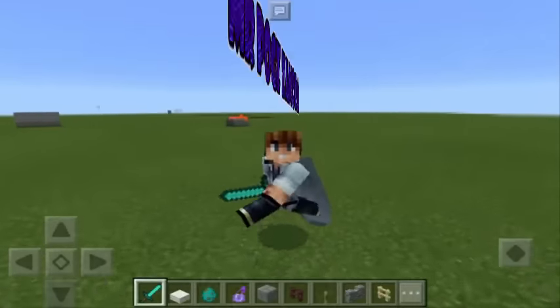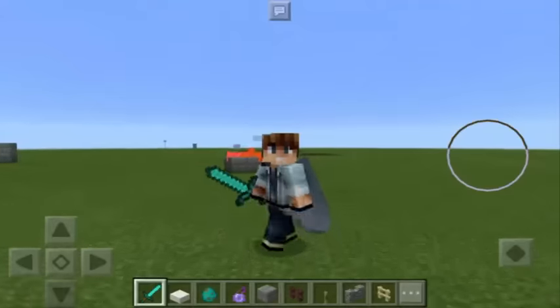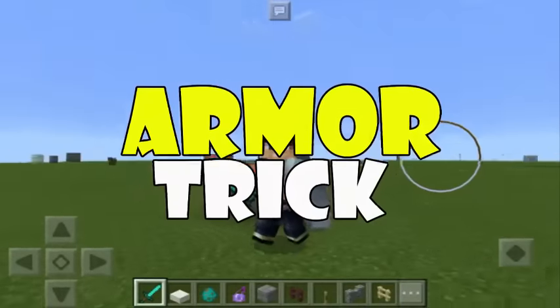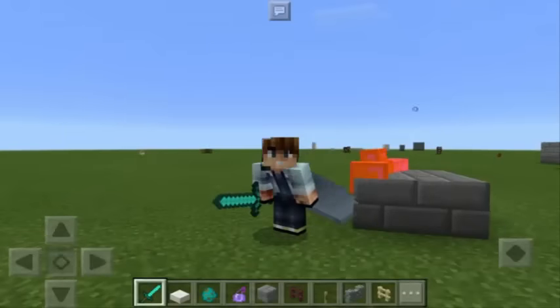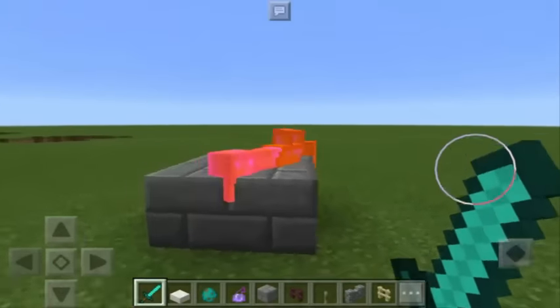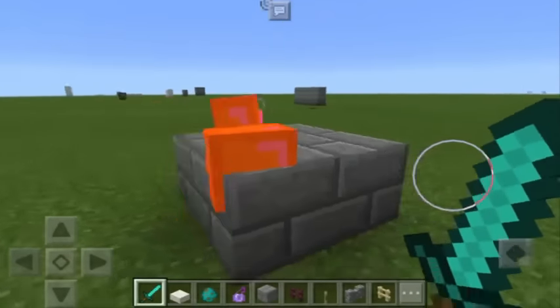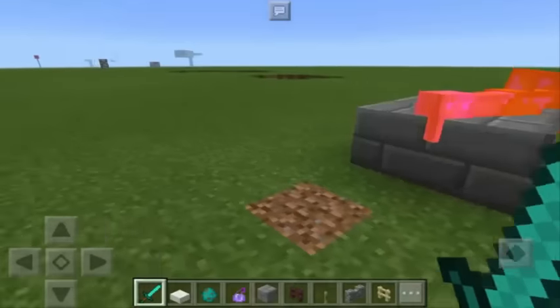Hey guys, this is Mr. Pog Zamora and today I'm gonna teach you another awesome trick. This is the Armor trick in Minecraft Pocket Edition. As you can see, we have here an Armor — a full set of Armor — and it looks unusual because the color is orange or something, it's kinda like a neon color.